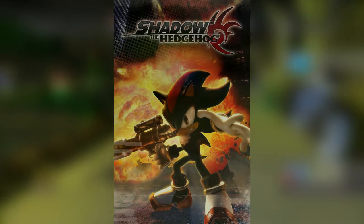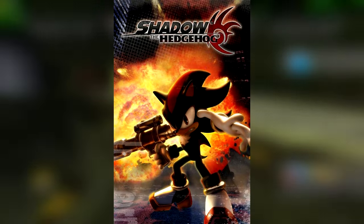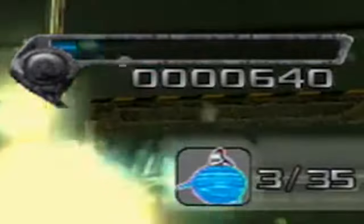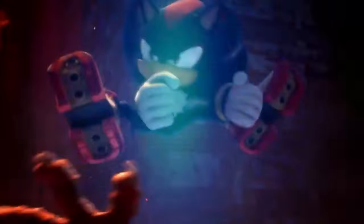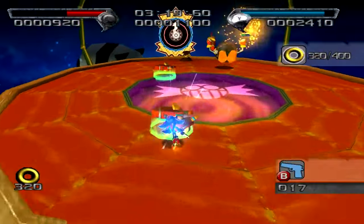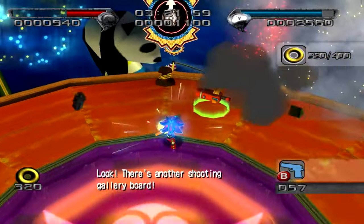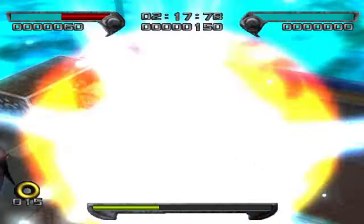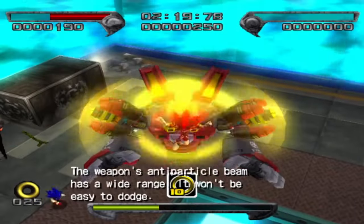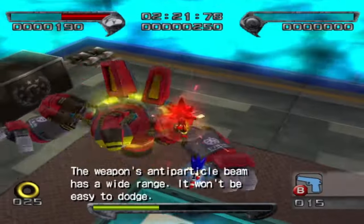These forms first appeared in Shadow the Hedgehog back in 2005, and occur when you fill up the hero or villain meters on the top of the screen. How do you do this? By wiping out the United States military and an alien race of course. Hero Shadow can use Chaos Control to go fast or slow down time, while Dark Shadow can use Chaos Blast to destroy everything in his path. You also get infinite ammo, which, as some Call Me Johnny once said, is where it's at.